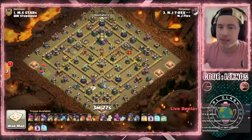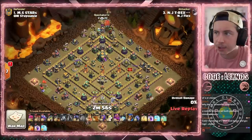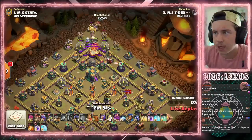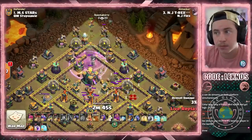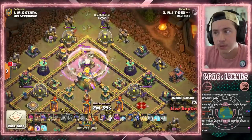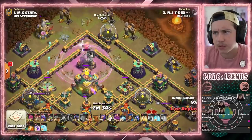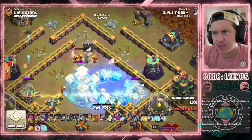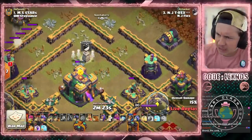T-Rex is in with the first attack for NJ Flex, coming in with a little Hydra action. We got the Lava Hound, Battle Blimp, Dragon Rider from the top side of the base, Invisibility spell, Rage spell. We get the Town Hall with the blizz. He's out of invisibility spells. Rage expires. RIP T-Rex.